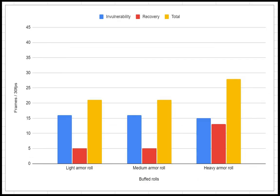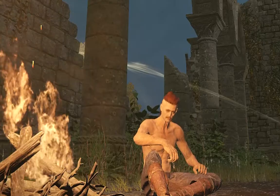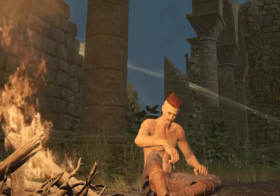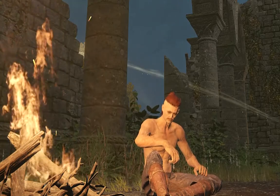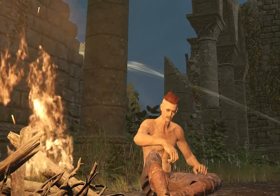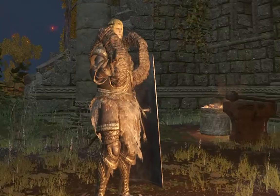Dodge roll can further be improved by talismans or flask, but both will reduce your passive defense even further. As a new player, you want to have high passive defenses. You will make mistakes. Trust me.